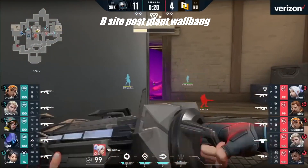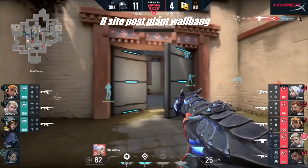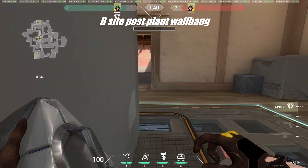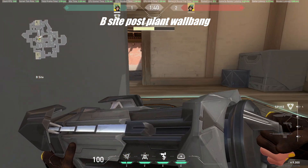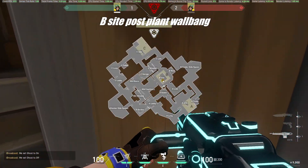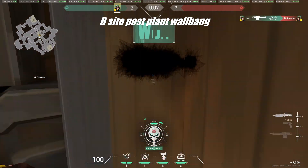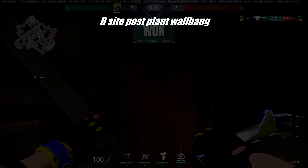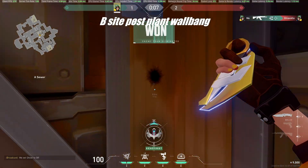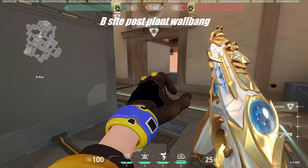During NUTON vs Sharks, we got to see this cheeky post-plant wallbang. You simply need to get to the box on short while having the bomb planted in the corner of the site. You can even use pings to help you out. You can even use rifles to get a kill like this, and you can even deny plants like this if someone decides to plant there.